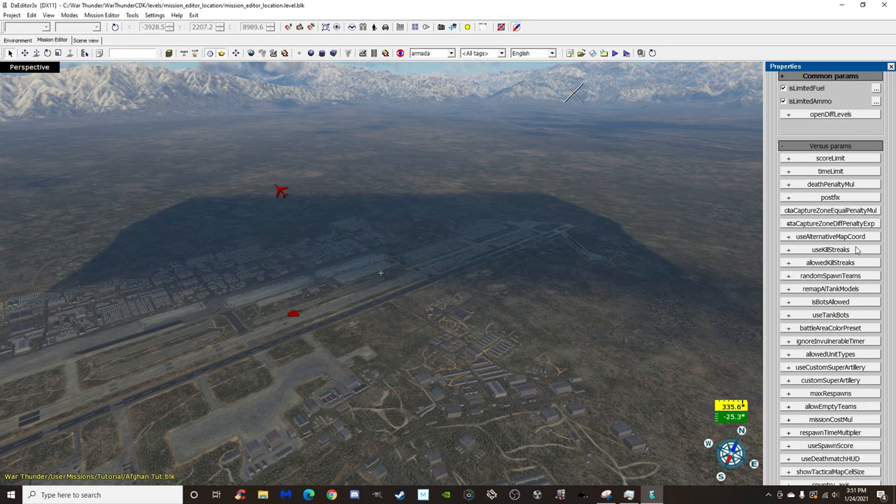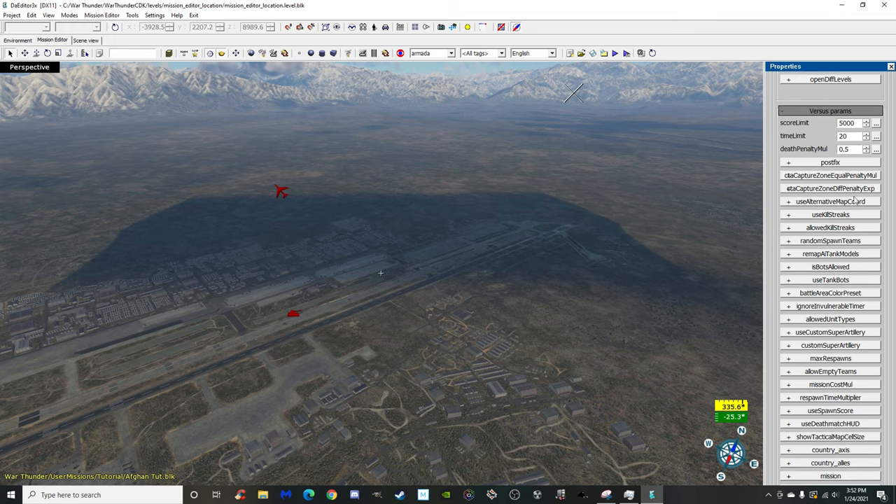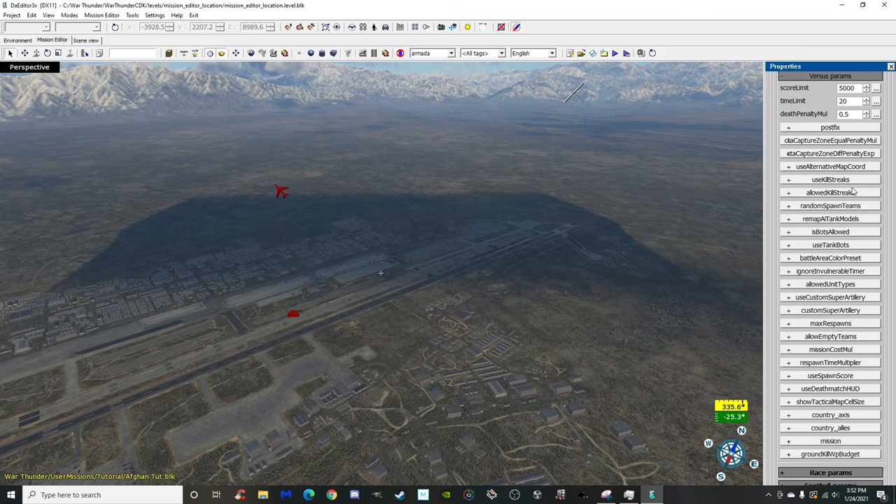Under Versus Parameters: score limit is 5,000 tickets, time limit 20 minutes. Death penalty multiplier — if you die, your death counts as 500 tickets at 0.5; set it to 5 and it's 5,000, so be careful. Capture zone equal penalty multiplier and related settings deal with ticket bleed when you own a point — I haven't gotten those fully working. Alternative map coordinates and Kill Streaks I've never touched.